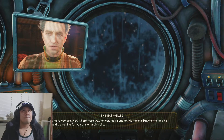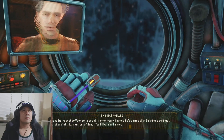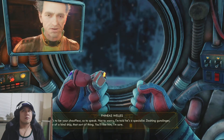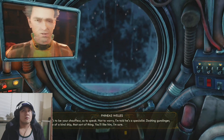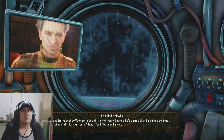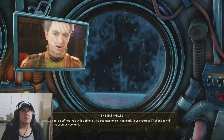His name is Hawthorne, and he should be waiting for you at the landing site. He's to be your chauffeur, so to speak. Not to worry — I'm told he's a specialist. Dashing, gunslinger, one-of-a-kind ship, that sort of thing. You'll like him, I'm sure. I've also outfitted you with a simple wireless monitor so I can track your progress.